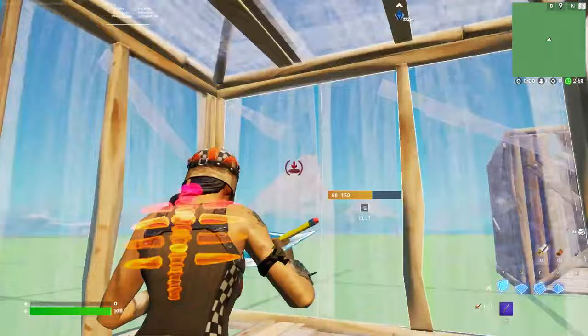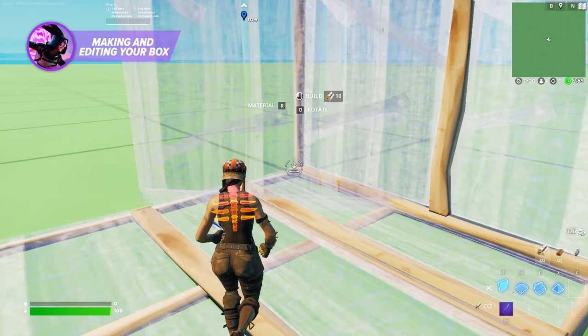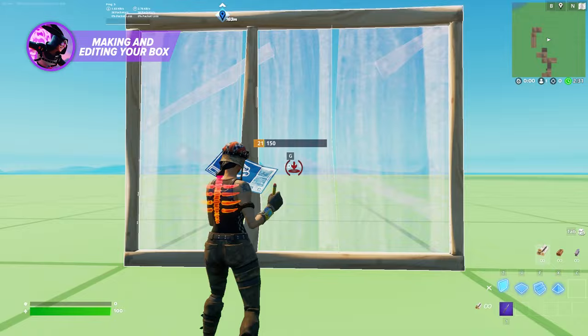Now that you're warmed up, let's take a look at some essentials and then some tricks. One of the most important structures you can build is a box. You'll need to learn to build this as fast as possible. Floors first, then the wall in front of you followed by the walls beside you. Finally, place the floor above you and quickly snap back to get the wall behind you and finish the box. This is one of the more efficient ways because you won't be doubling back in any direction, which eats up time.